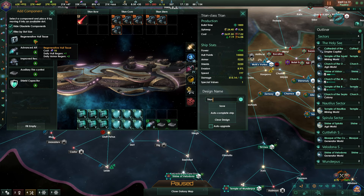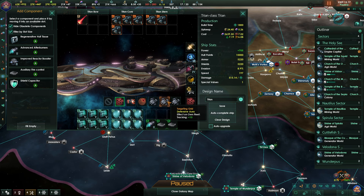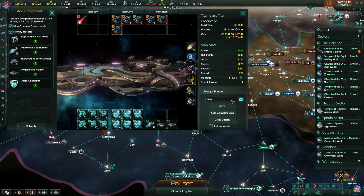Do I want regenerative hull tissue? Nah. Since we can't really build that many Titans, I guess we'll just call it Titan. Which aura do we want? That one is nice but not necessary - I think we'll go with the quantum destabilizer. Can we take that? Yes we can. I think we'll go with the targeting grid then. Yeah, it doesn't cost any nanites - I was worried it would. So targeting grid it is.